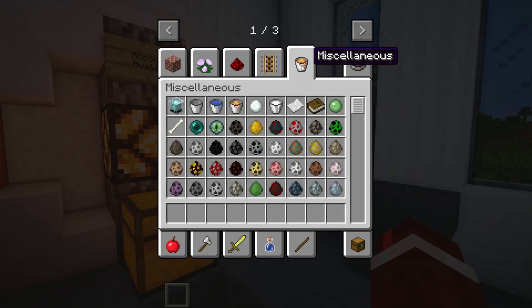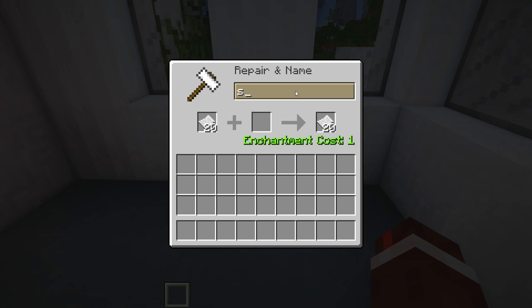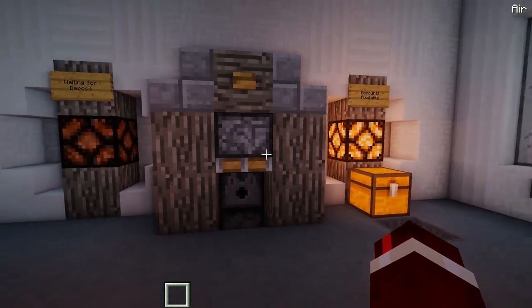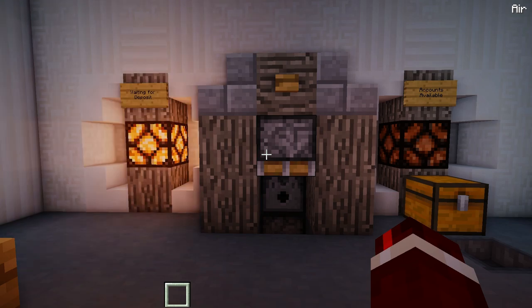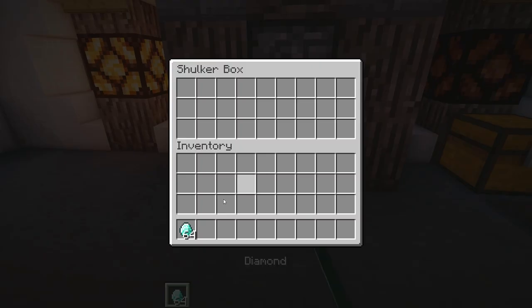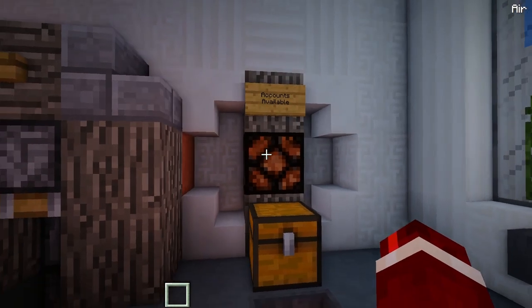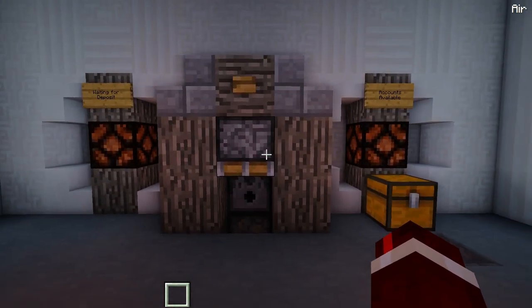To register for an account you need to get 20 pieces of paper, then go to an anvil and rename it — that's going to be your password. Mine is going to be 'snap that like button.' Then chuck it into this hopper here. In a second it's going to register our account and show us our safety deposit box. This is our box where we can store any items in — maybe your valuables like diamonds.